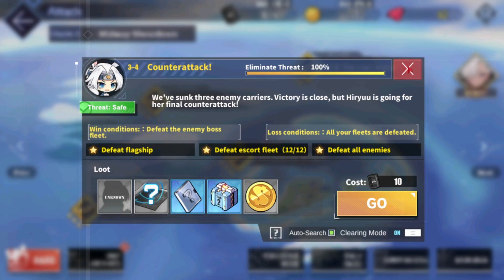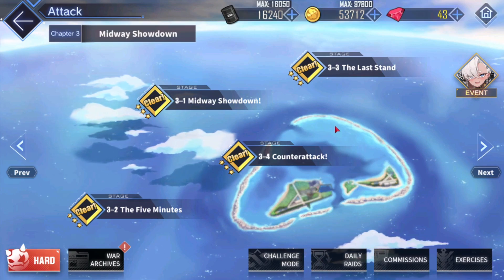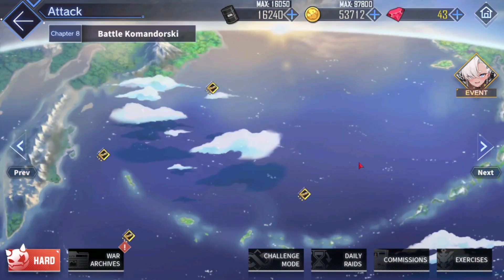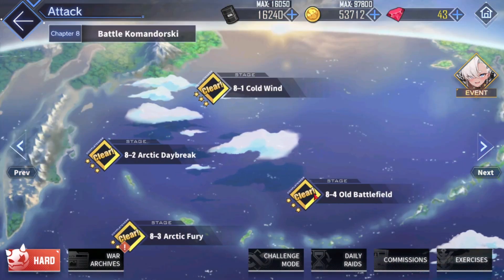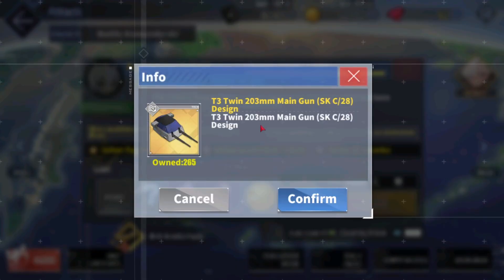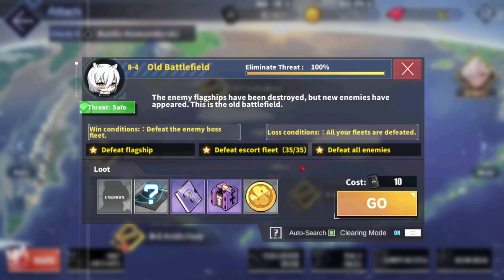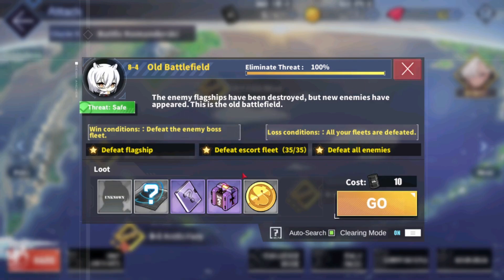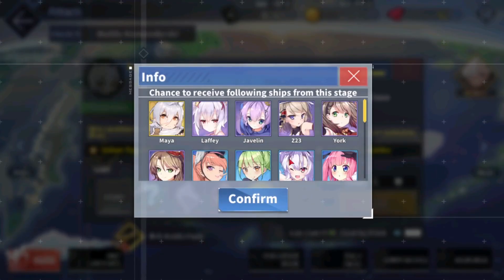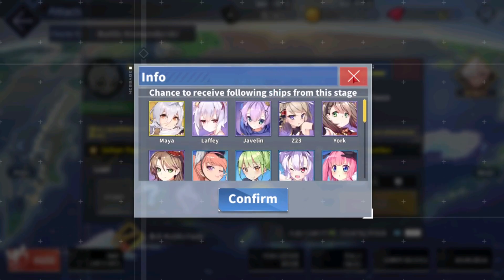After you reach level 70, what I recommend is to limit break your ships, and once you fully limit break them, you can take them to chapter 8 and farm 8-4. 8-4 has a really good gun, and it also gives you purple plates and Maya for your collection, along with some other ships you might want to use.